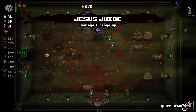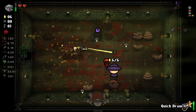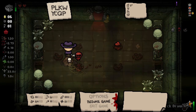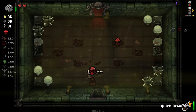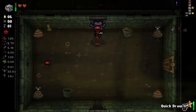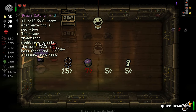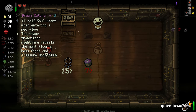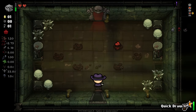We got ourselves some Jesus juice. No way! The mini Isaac has a gun! I have no idea if that's intentional or just a byproduct of the way it works, but that is absolutely beautiful. The mini Isaac has a gun — that's incredible.